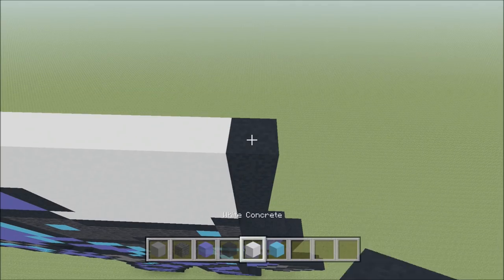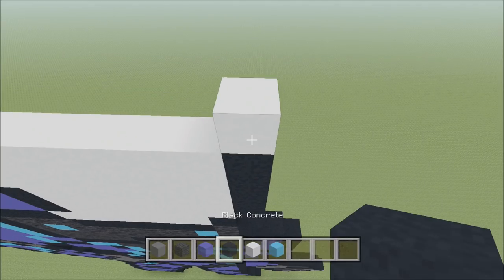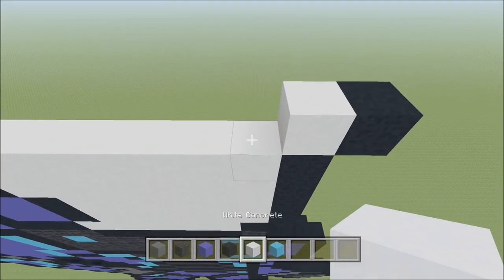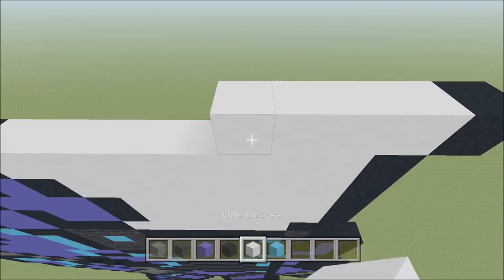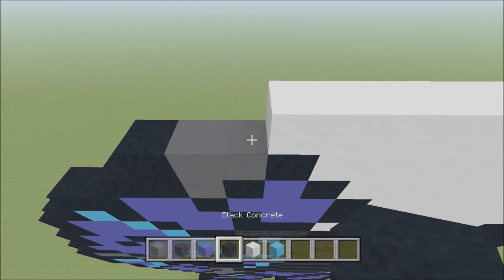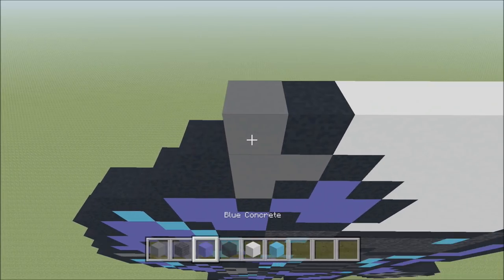Go ahead and build up above this black you just placed with a white. To the right of it, add one black. To the left of it, we're going to add nine of the white: 1, 2, 3, 4, 5, 6, 7, 8, 9, and then a black. Black, gray, black.